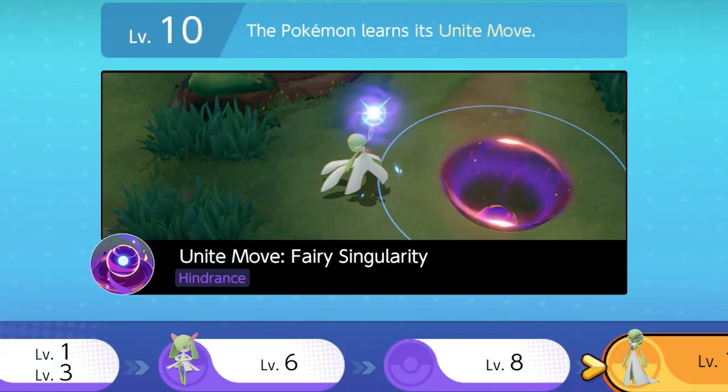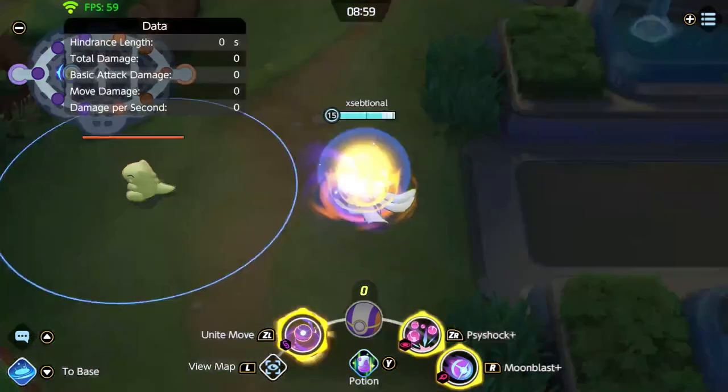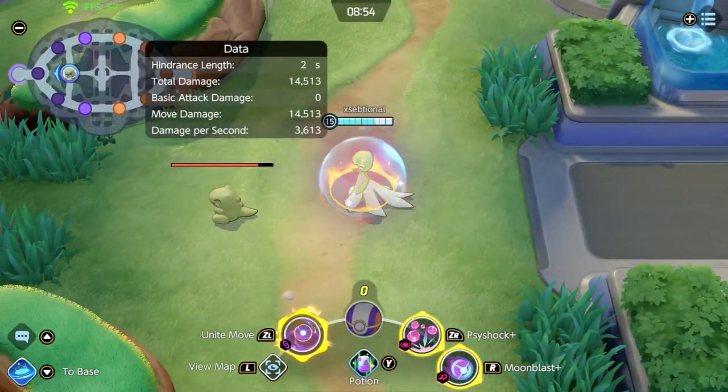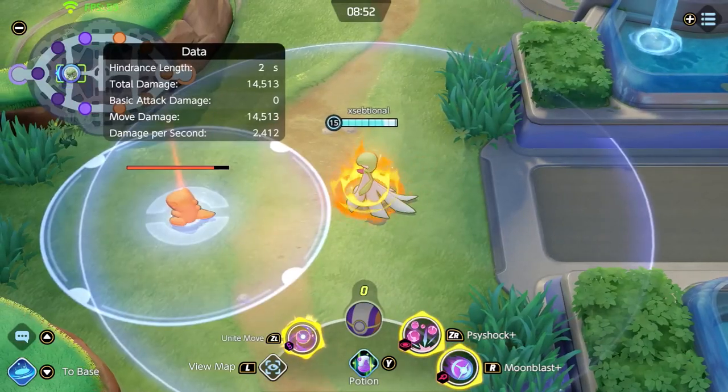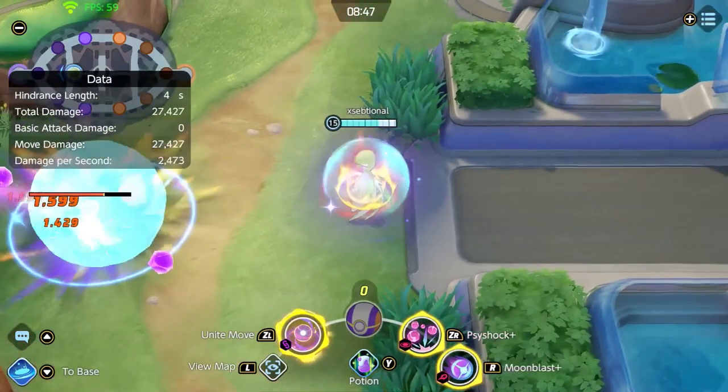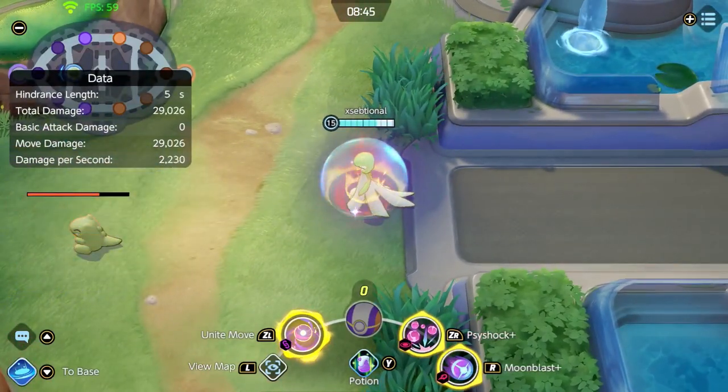Let's talk about her unite move, Fairy Singularity. You warp space in the designated area, pulling all enemy Pokemon to the center. They cannot escape if they get caught. Whenever the warped space disappears it does damage and shoves them away — perfect to combine with your other abilities or with your teammates.